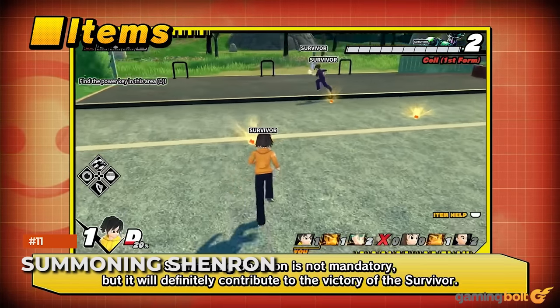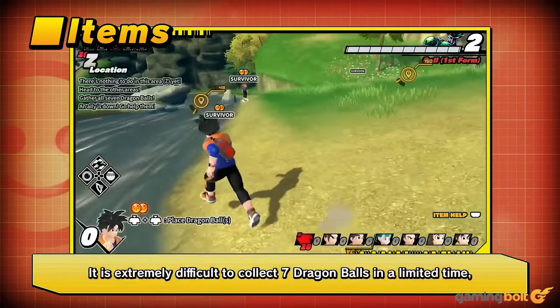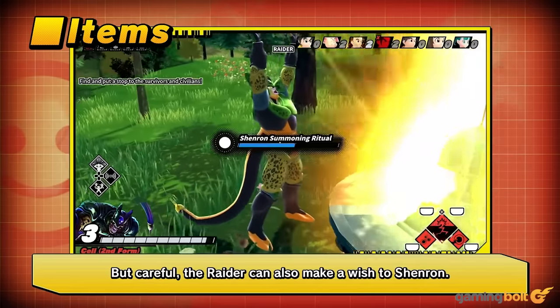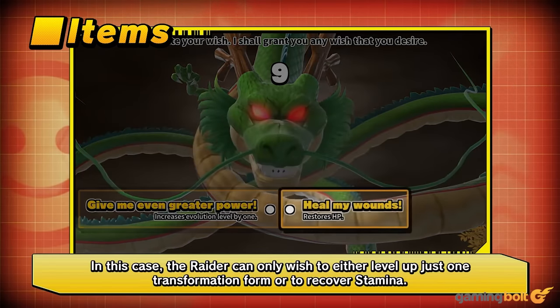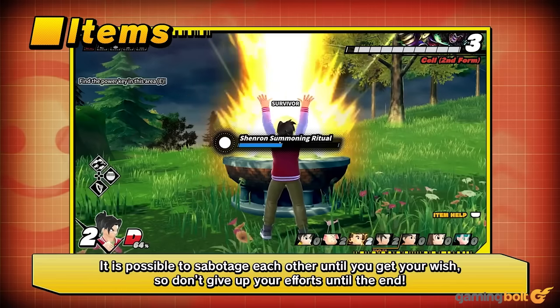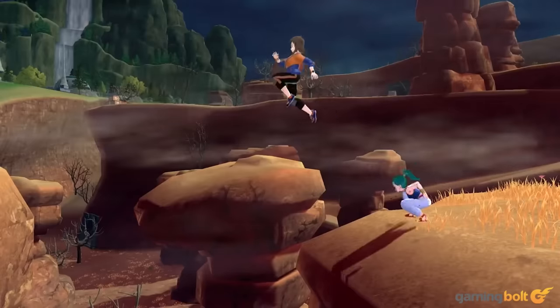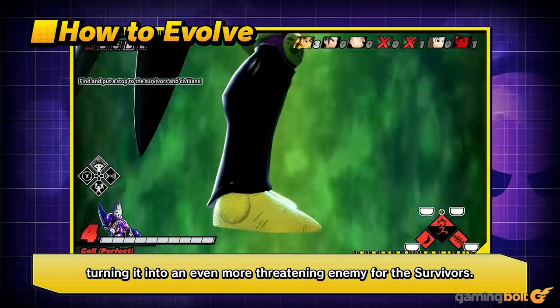It wouldn't be a Dragon Ball game without Dragon Balls. You can collect all seven Dragon Balls and summon Shenron to make a wish. Survivors can wish to increase the Dragon Change level of all allies by one, or gain Ultimate Dragon Change for themselves, providing a level 4 form — the strongest form for a survivor, which matches up well against a raider. The raider can also make a wish, either to increase their evolution level by one or restore HP, so beware.